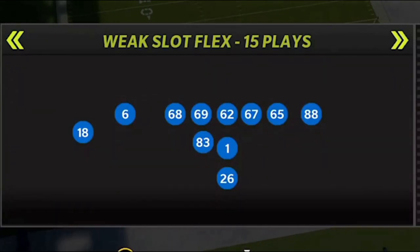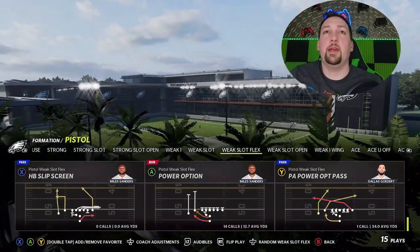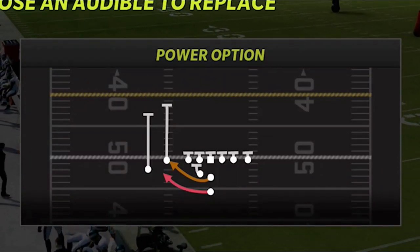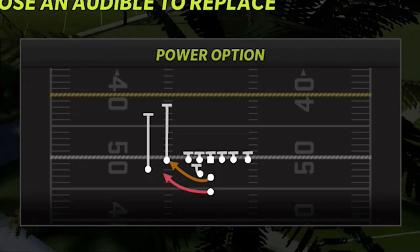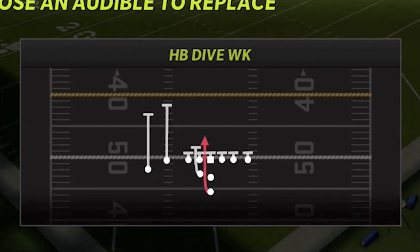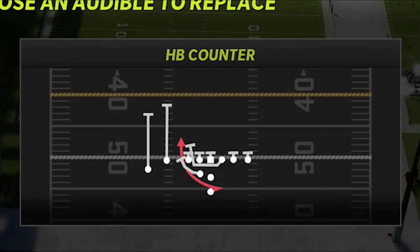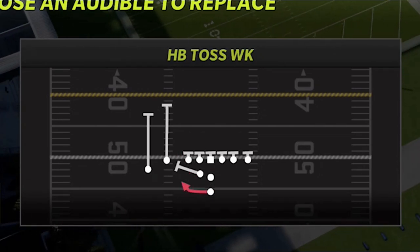The offense I'm going to show you guys today is one I started showing last year. I'm going to show you guys a lot of run plays, but I have a lot of new one-play touchdowns. This formation has one of the best run plays and one of the best running schemes in the game. The power option is the all-star of this series, but I also have the halfback dive, which is a very good inside run, the halfback counter, which is a very explosive outside run, and the toss, which is also a very good run.